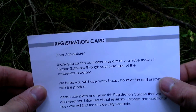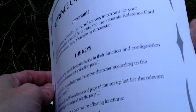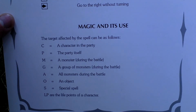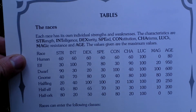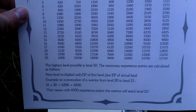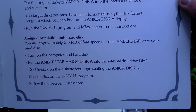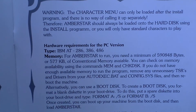Then there is a registration card. Next there is a reference card with some controls and tables — the most important stuff regarding the game: using magic, some white magic spells, some roleplaying tables of races and classes, levels, and how to install the game for various platforms. So that's the reference card.